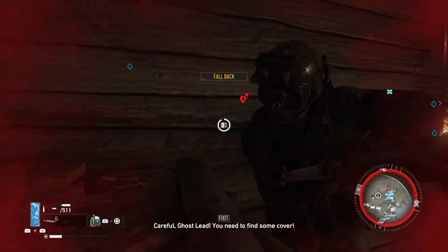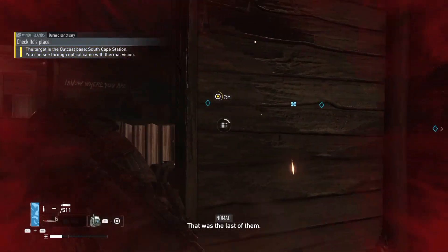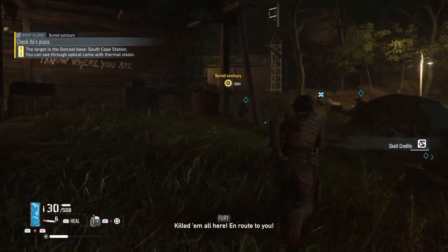Careful, Ghost Lead. You need to find some cover. He's down. Put it down. Kill them all here. En route to you.